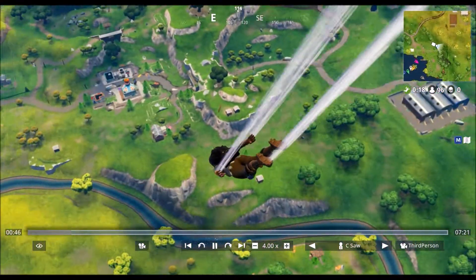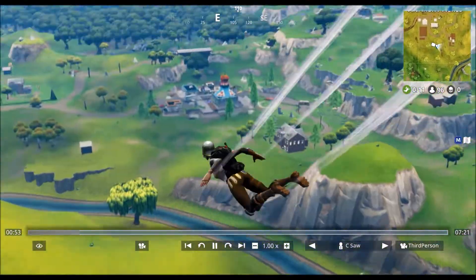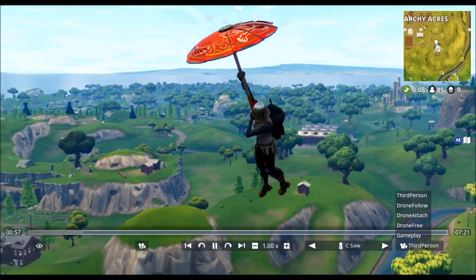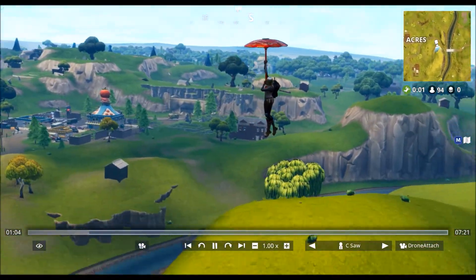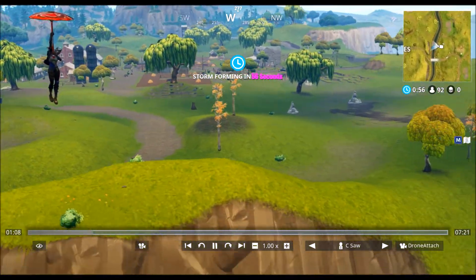What you can do is speed things up, which allows you to get to the ground faster. You can go up to four times speed, though when you do that it does start to lag a little bit. But now you can see me flying — I've actually just detached the camera as a drone to watch myself fly.